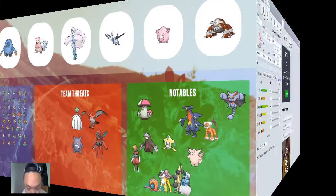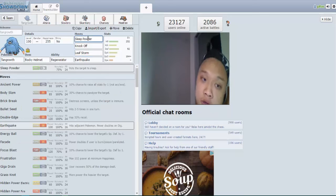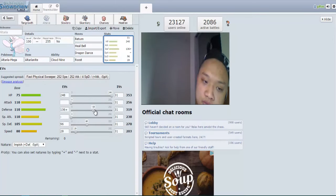First off we have Tangrowth with Rocky Helmet. We're going to run max HP on the EVs, 92 Defense, and 164 Special Defense. This makes sure that if your Tangrowth is in on something like a Garchomp with Fire Blast — which isn't particularly strong on the special side — you're still not taking a lot of damage. I think this set makes sure that if you switch in with rocks and take a Fire Blast, you're not getting KO'd — don't quote me on that. Sassy nature, running Knock Off, Leaf Storm, Earthquake, and Sleep Powder, because a lot of common switch-ins to Tangrowth like Talonflame and Heatran are threatening stuff you can put to sleep.